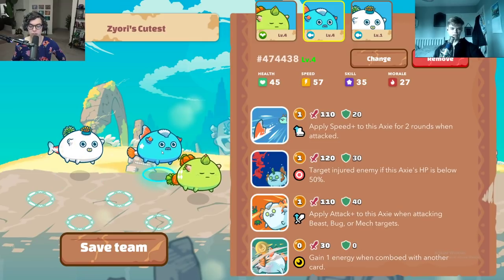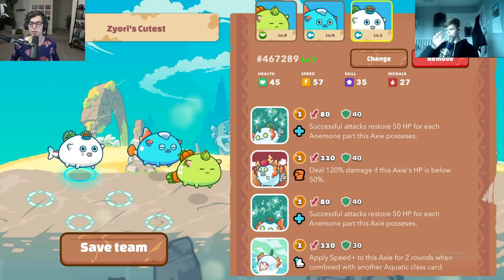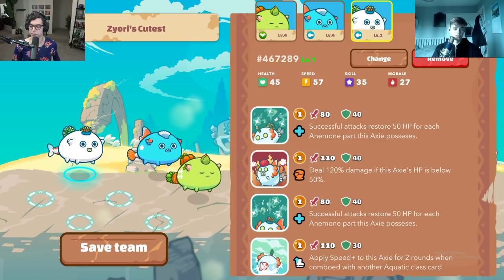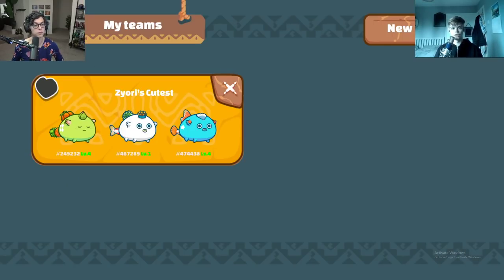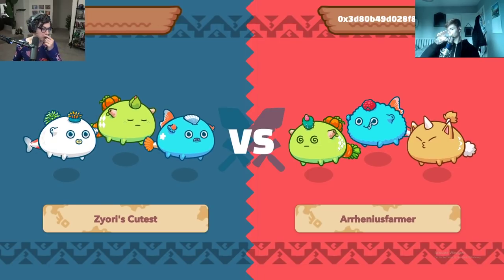In a 1v1 the double Anemone is less likely to get bursted and you can heal forever. If you face a Bird, the Koi is a staple of a lot of double Aqua builds — it lets you dictate when you speed up, and as long as you save three energy by the time you get to a 1v1, you can speed up ahead of a Bird and kill them with three cards. That's your ultimate counter to Bird Beast.